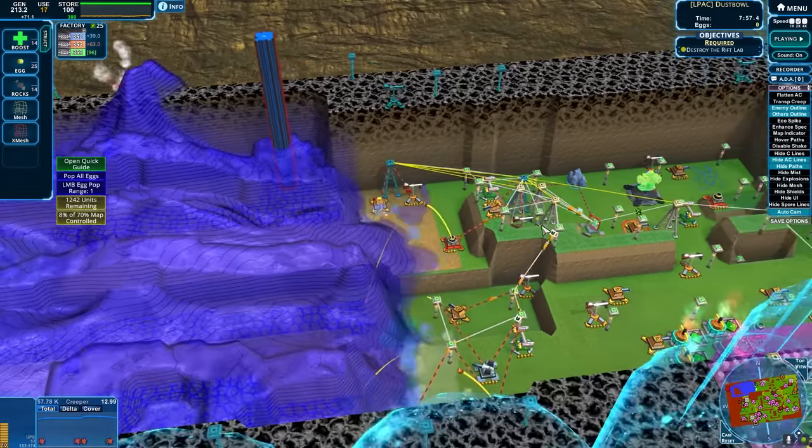Just give me some of those good rocks. Nice. Excellent. Flood that out a little bit and boost up creeper output. Next stop, SX.